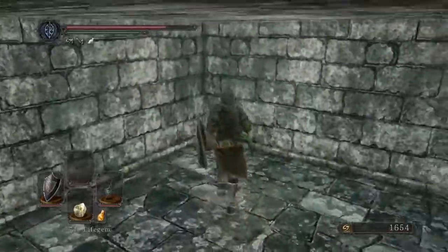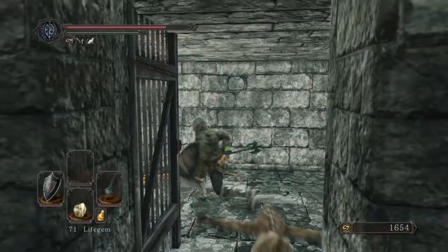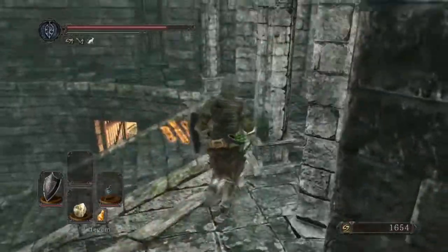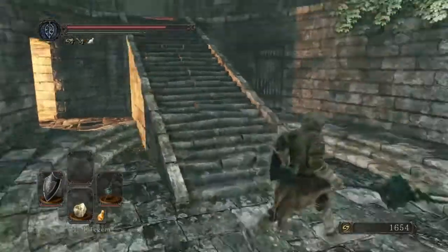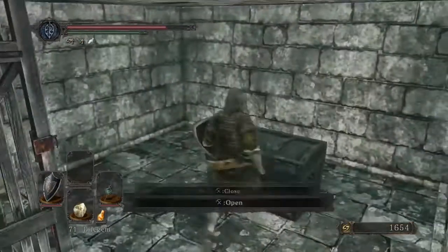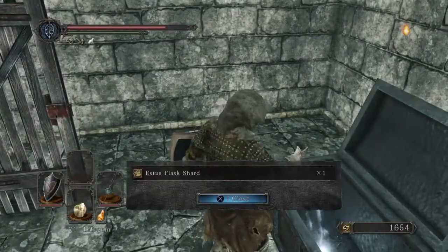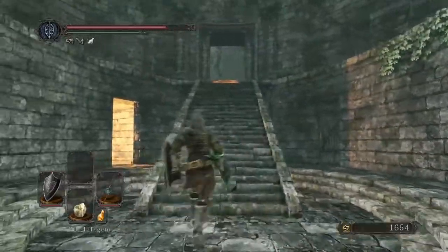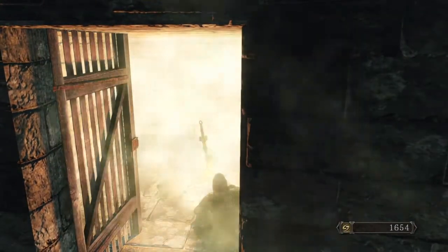For a minute it looked like he dropped an item, but alas he did not. Any illusory walls in here? Didn't seem to be. Got a bonfire. What's in this door? Oh nice — an estus flask shard! I was wanting to go back to Majula anyway, to see how that pyromancer set looks on Rosabeth. Now I've got two reasons to go back.